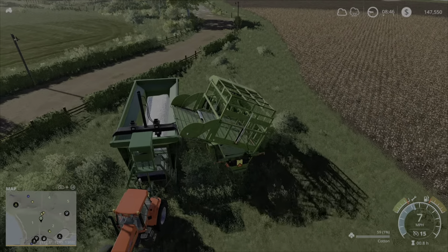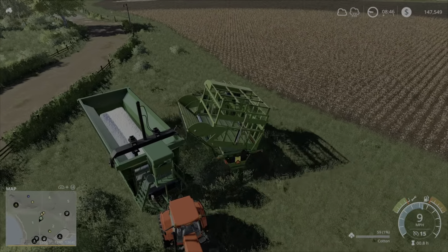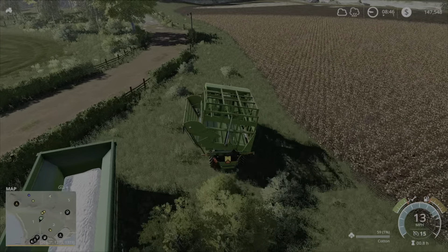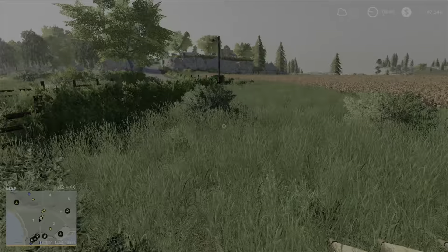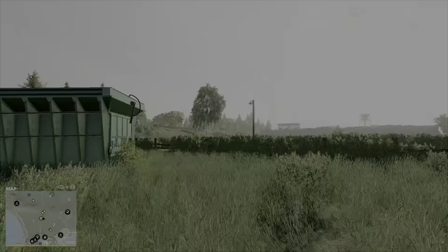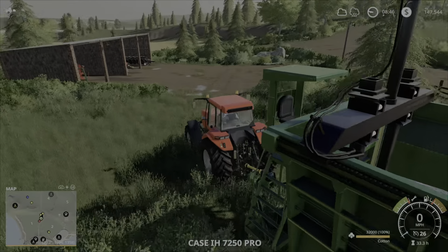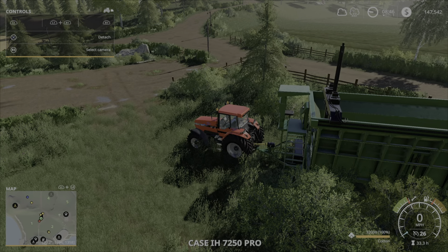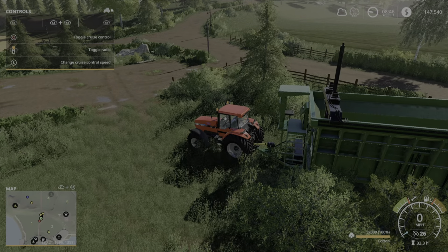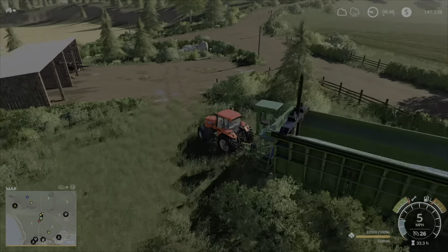We're at 100% — oh look at that, 59. Really close. Alright, let's go sell this guy off real quick and we'll call it a day. I'm going to put the output menu on for this because it's different. Let's see right there — trying to unload. It took me forever to figure this out.